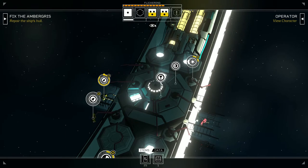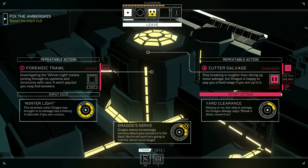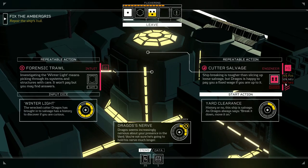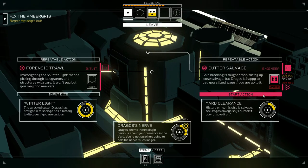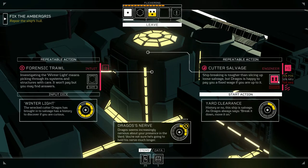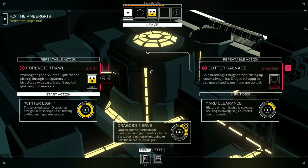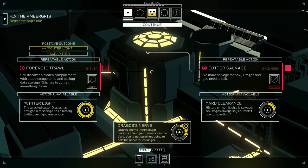We've got a one and these two. If I go to Dragos's yard with the plus one to engineer, that jumps up to a four — still a 25% chance something goes horribly wrong, leaving us with less energy, less health. I'm not gonna risk it. Let's give the intuit here a chance, safe action — see if we can get Winter Light done. Yes! Positive outcome, hell yes!